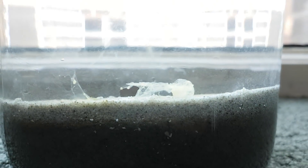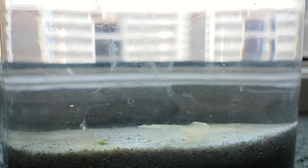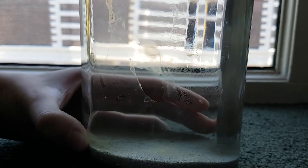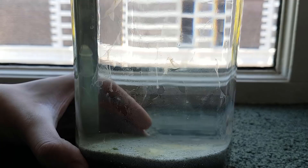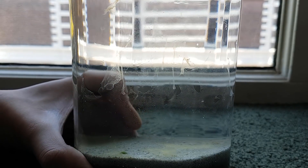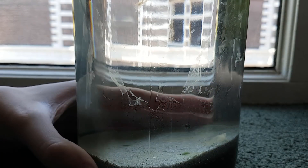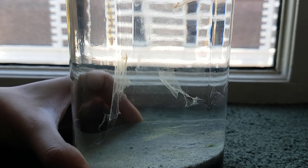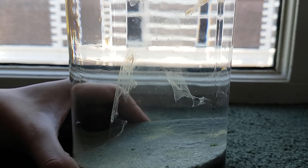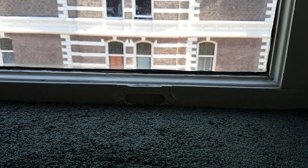There is quite some algae in this jar, in particular on the glass, but as you can see it is starting to flake off — those are the skins you're seeing. There's without a doubt lots of microscopic life in this ecosphere. I am quite surprised that there aren't any visible animals in the water, but that may have to do with the time of year I made this closed ecosystem. So that's the third ecosphere I made.